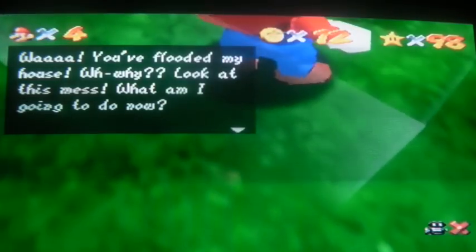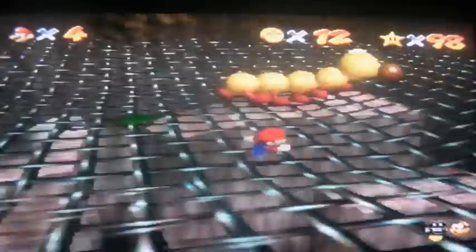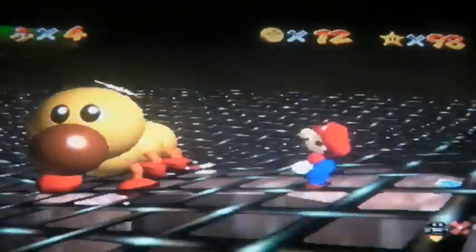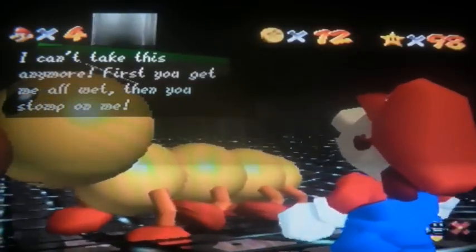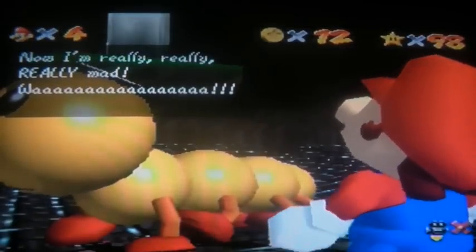Now you get to meet the wriggler. 'Why? You've flooded my house. Why? Look at this mess. What am I going to do now? This evening's ruined. The floor is soaked. What to do? What to do? Huff huff. It makes me so mad. Everything's been going wrong ever since I got this started. It's so shiny, but it makes me feel strange. Oh well, I'll take it off here if that's the problem. In fact, why don't you just give it to me if it's causing me that much trouble. I can't take this anymore. First you get me all wet, and then you stomp on me. Now I'm really, really, really mad.'